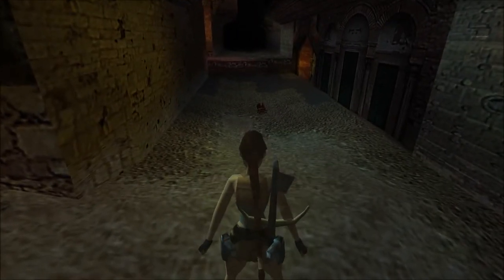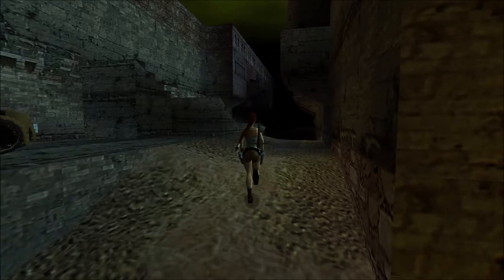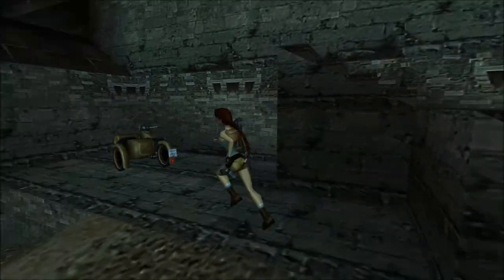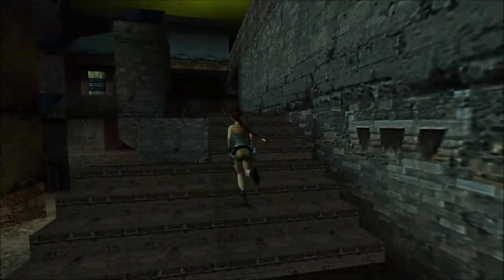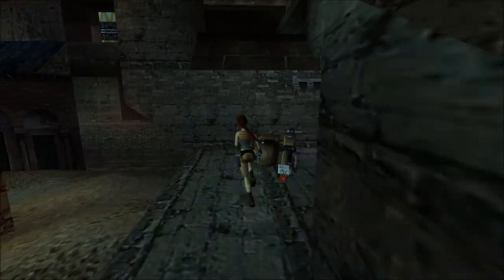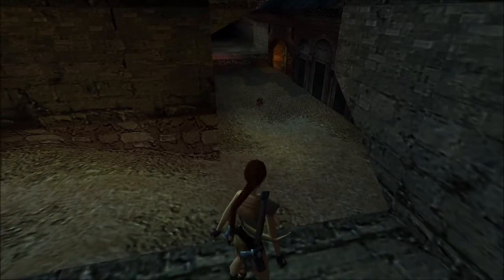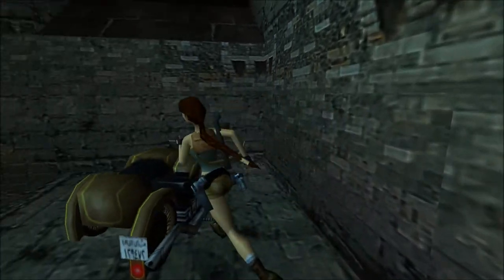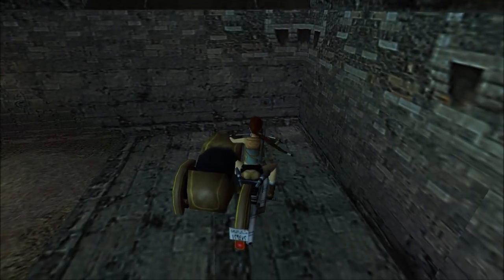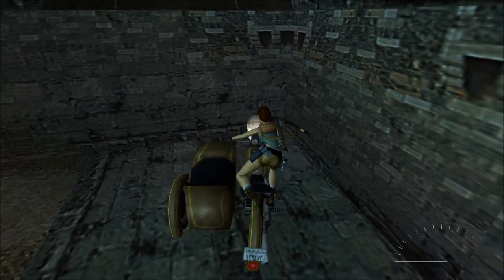See this guy? He wasn't there before. You actually need to touch the sandy slope area to trigger him. If you land directly on the stony area after the jump, the beetle will not appear — keep that in mind if you want to avoid it. But I prefer to kill it with the bike, which is absolutely hilarious — just squishing a golden-plated bug with a bike.